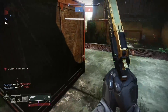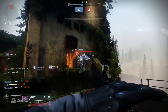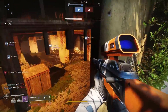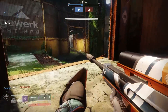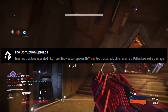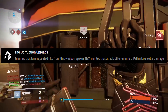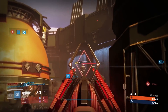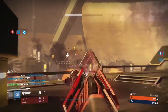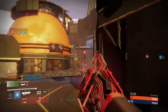Outbreak Prime was a pulse rifle brought to us in Rise of Iron, and it had a very long and lengthy quest to obtain it — probably the most intense exotic quest in the entire history of Destiny. For those that don't remember, it came with the perk 'The Corruption Spreads,' which states that enemies taking repeated hits spawn SIVA nanites that attack other enemies and take extra damage. It also came with 'Virulence': precision kills release a SIVA nanite swarm that attacks other enemies.